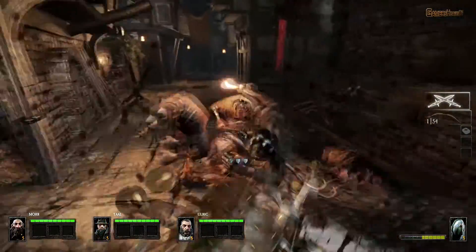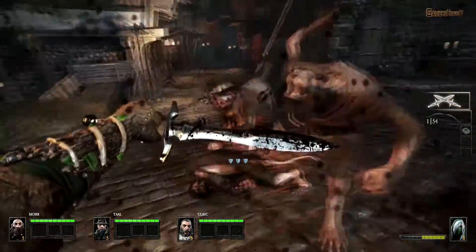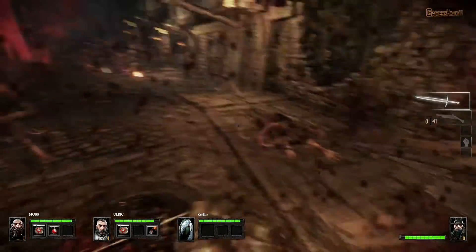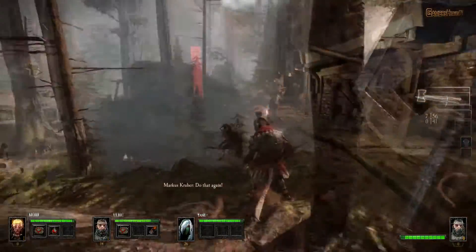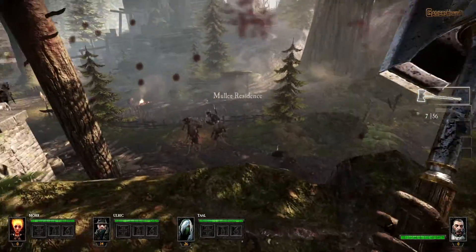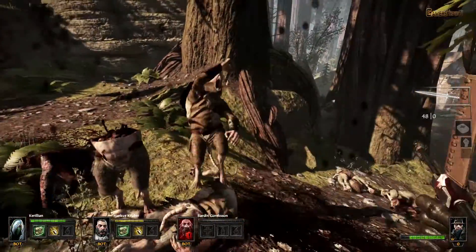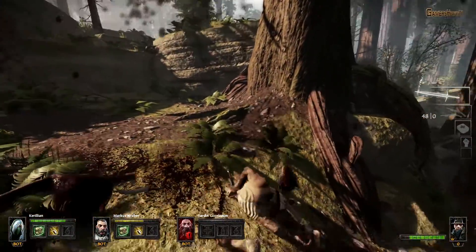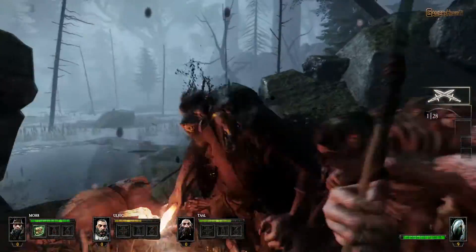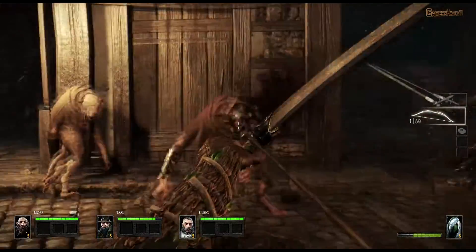The physical hit detection enables the game to precisely determine the direction and velocity of each impact, ensuring a satisfying feedback when your weapon connects with your target. Using a heavy hammer will send your enemies flying through the air, while using bladed weapons will allow players to decapitate their foes with devastating precision. Limbs will detach, heads will roll, and why not pin an enemy to a wall using an arrow or bolt?